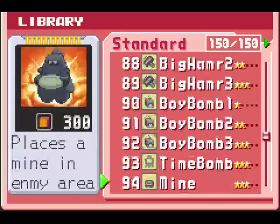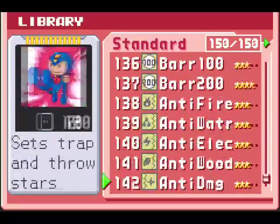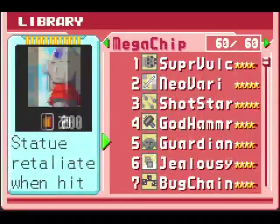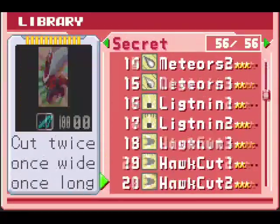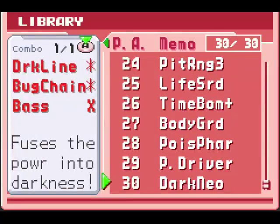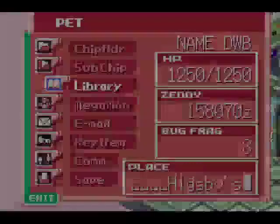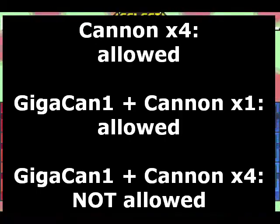As in the actual game, up to 4 copies of any standard chip can be used, and all other chips are limited to 1 copy apiece. Any chip in Battle Network 4 is available for use here, including secret chips. You can even select Program Advances. These will count as having added the advance's components to the folder, but will always be used as the advance — so you can include Gigacannon 1 and 1 cannon or 4 cannons, but not Gigacannon 1 and 4 cannons.